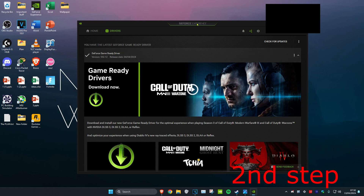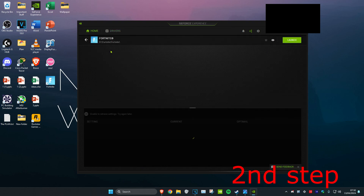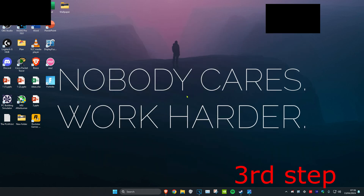If you're using GeForce Experience, head over to Home, find Star Citizen, click on it, then click on the spanner icon. Change the setting to Performance and click Apply.